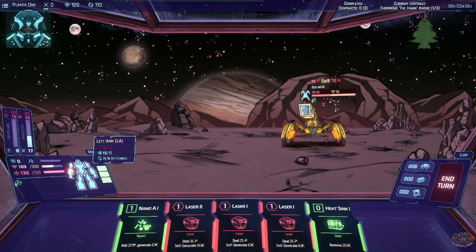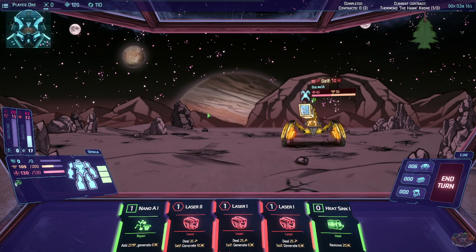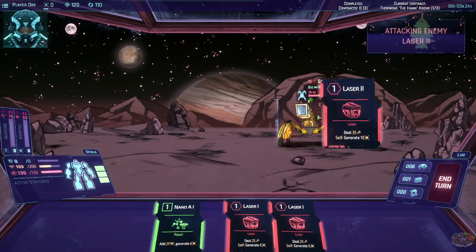Let's add some more armor. There we go — hit me. I have no armor in the left arm right now, but that's fine, I still have HP. That's my heat. Let's start ripping into this guy — remove 20 heat, we're down to zero again, and then let's just start tearing.